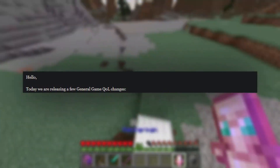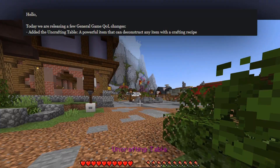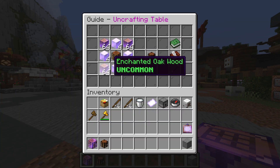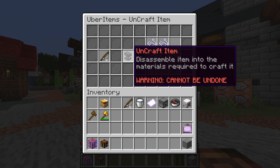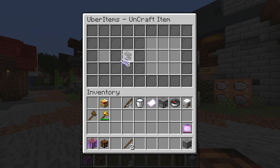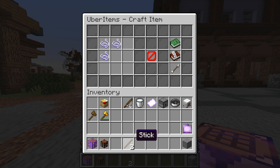First up: we've added to the uncrafting table — a powerful item that can deconstruct any item with a crafting recipe. It looks like a small crafting table, crafted using a crafting table, four stacks of enchanted oak wood, and 16 enchanted iron blocks. You right-click on it, place any item, and it shows you the components. Click the button to uncraft the item and there you go — I now have three enchanted string and two sticks. You can also shift-click to get nine stacks of three, paste them back, and re-craft your grappling hook.